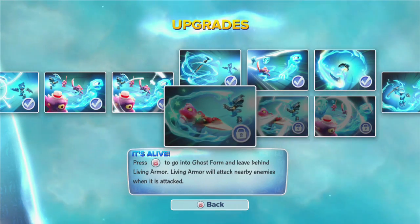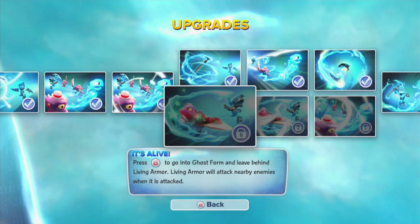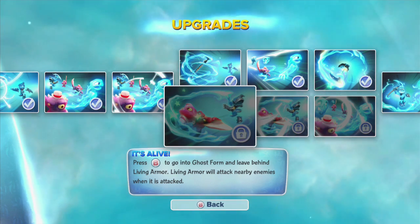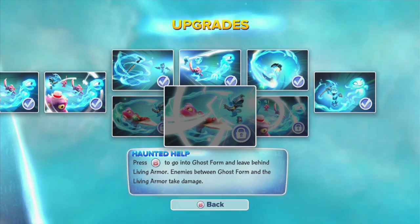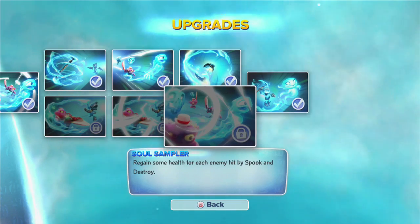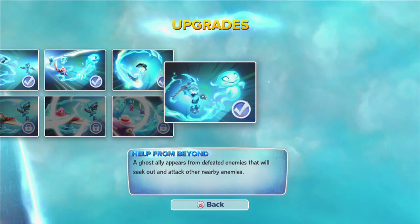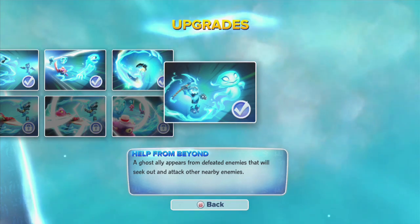You may opt to go with It's Alive — press B to go into Ghost Form and leave behind living armor, so while you're in Ghost Form your living armor will actually attack enemies. Sort of like Eyebrowl when his eye pops off and he can move around and attack. And then there's Haunted Help and Soul Sampler. His Soul Gem is Help from Beyond — a ghostly ally appears from defeated enemies that will seek out and attack other nearby enemies.